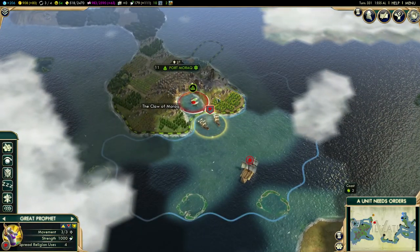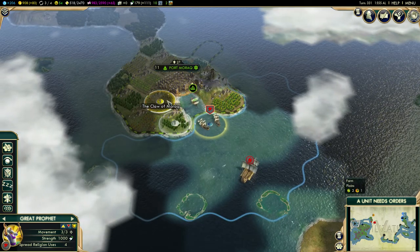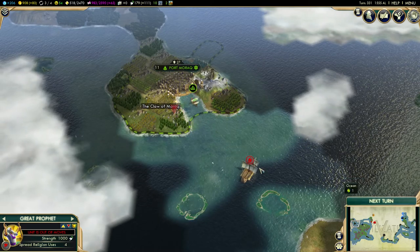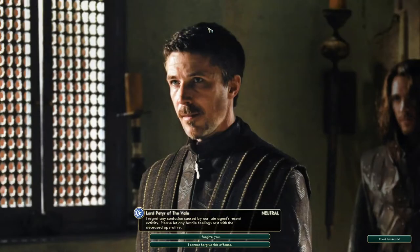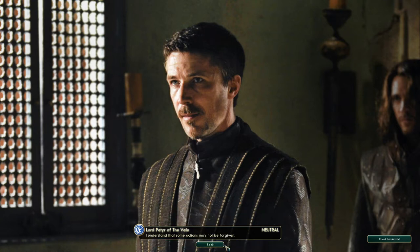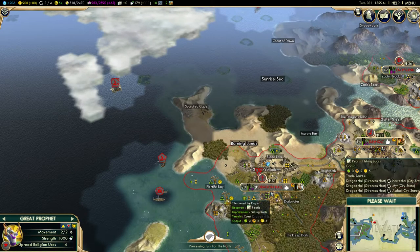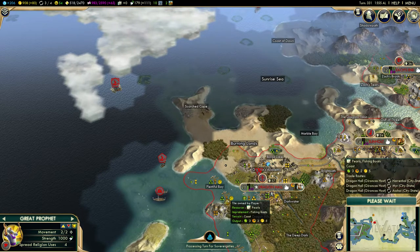You're actually making me disembark now — fine, I guess we're going to go this side then. We can move on to the next turn. Look — Peter of the Veil regrets any confusion caused. I cannot forgive this. We've forgiven the Reach before and they betrayed us again, so I have no interest in helping you out here.